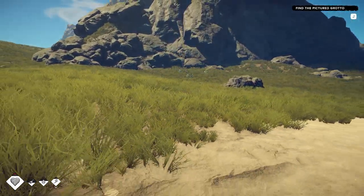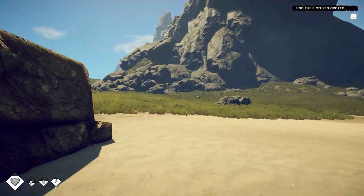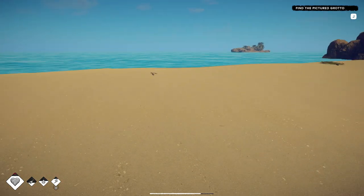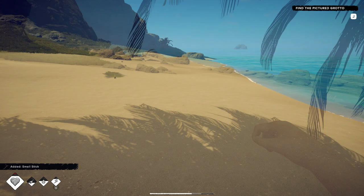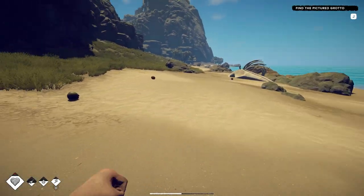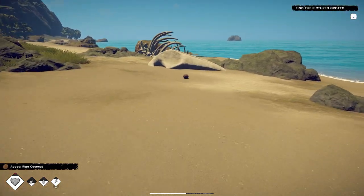What is that bouncing around? It's a badger — I thought it was a freaking squirrel. Please don't come after me. I don't want him attacking me, I don't have any weapons. I never ran down this way, so let me get another ripe coconut. These are going to be my drinking water and stuff.